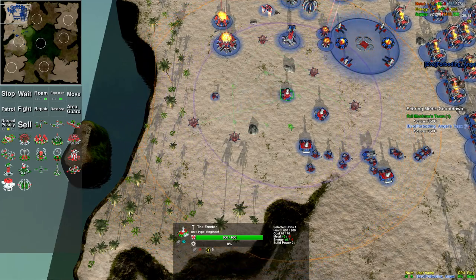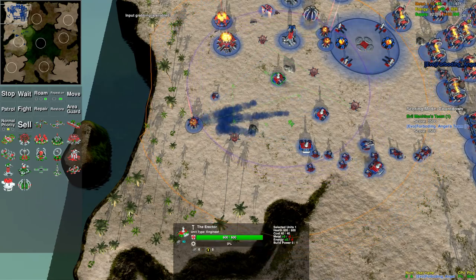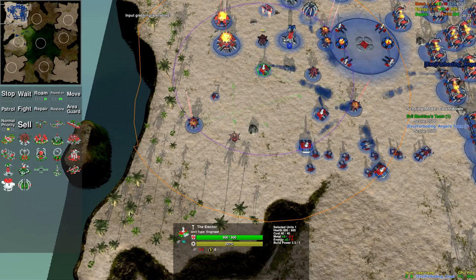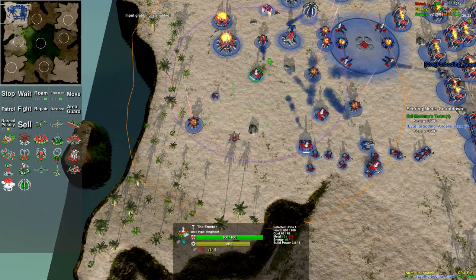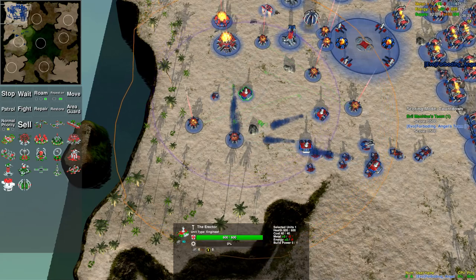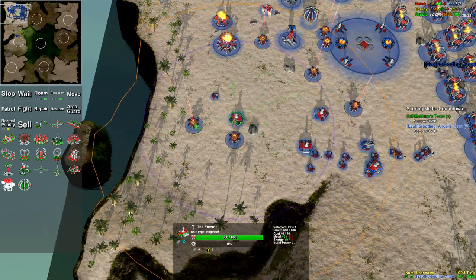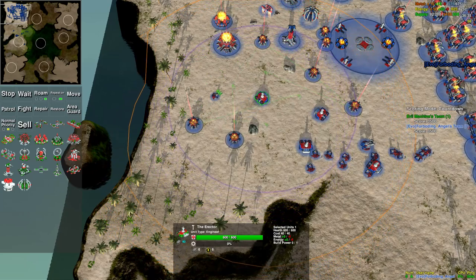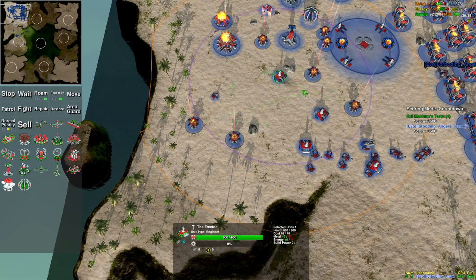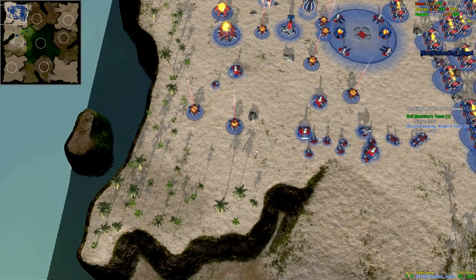This unit will keep repeating these orders until it dies. It'll try to build these over and over again, but it can't because they already exist and the position's blocked. He stops — he's trying to do all this stuff and then he realizes he can't.